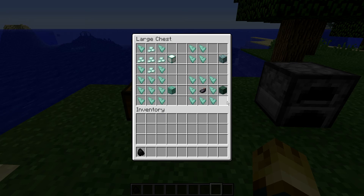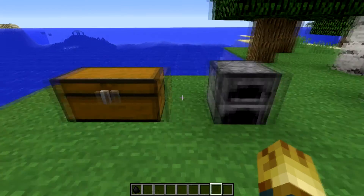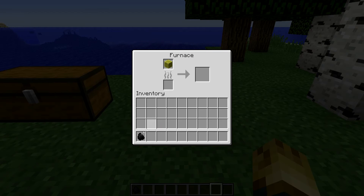Here we have some of the crafting recipes for the new prismarine blocks. There is the sea lantern, the prismarine bricks, dark prismarine, and prismarine. The lantern is a lighting block, which means it emits light. And if you get a wet sponge, you can warm it up in a furnace and you will get a normal sponge — which I'll show you in a second why they're useful.